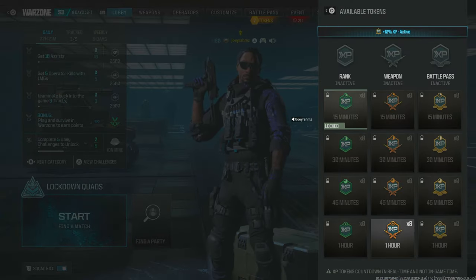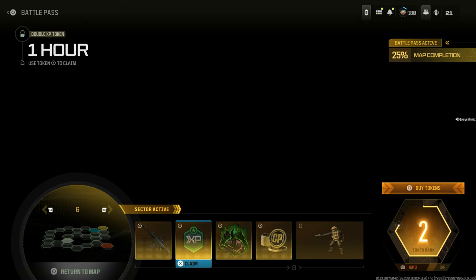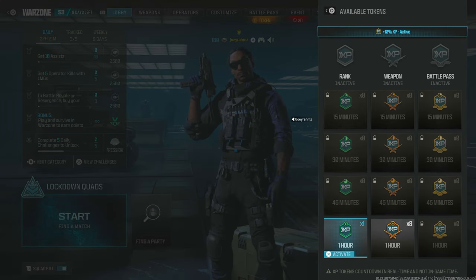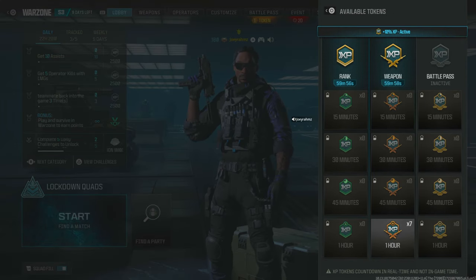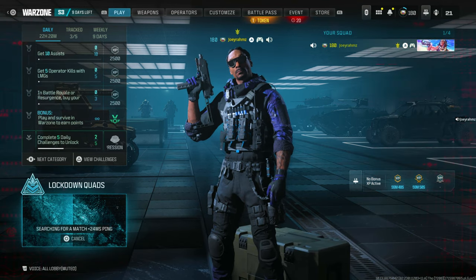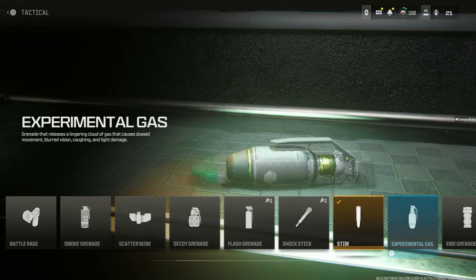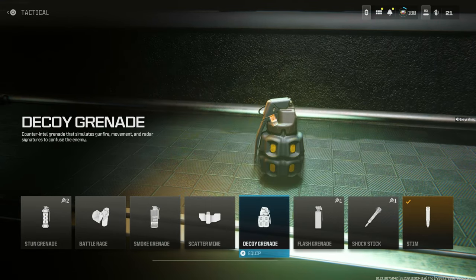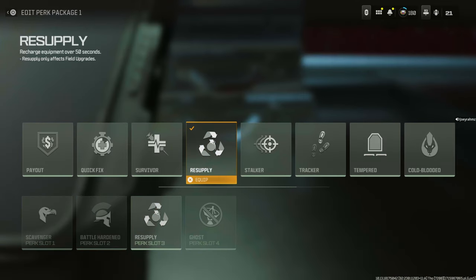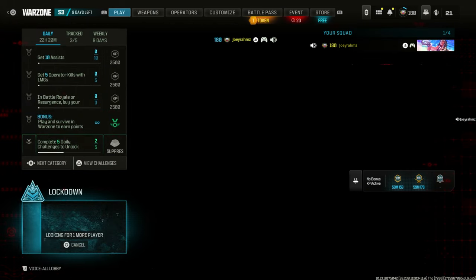First thing we're going to do is go ahead and put some double XP tokens on. As you see, I don't have any at the moment, so I'm going to go to my Battle Pass and equip one right here. There we go, that's claimed. Now I can equip my Battle Pass XP token and double weapon XP as well. Make sure squad fill is turned on in the bottom left corner. Start a match, go to the weapon section, get the weapon you want to level up, go to the tactical, chuck on some decoys, and make sure you have the resupply perk equipped. Once that's equipped, all we have to do is wait for a game to load and jump straight in.